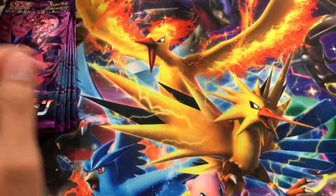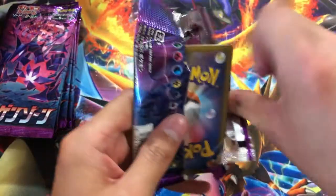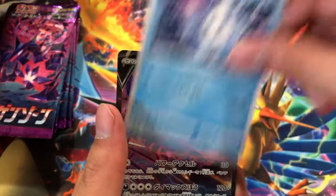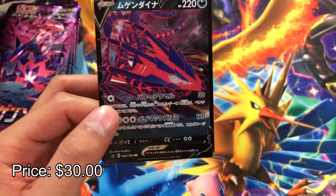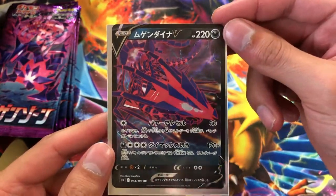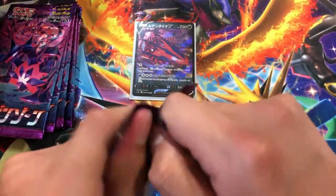It goes to the next pack and then we got an energy. These Japanese packs have only five cards inside with no coat card. Here we go — we got a dinosaur, we got the fox, we got the fire monkey, we got the snow cone, and then we got a V card right here — this is the one you want to pull. We got the full art last time and now we got the regular version of Eternatus. Boom, that's how you want to go with this video. We got both of them already — you got the full art and the regular one.